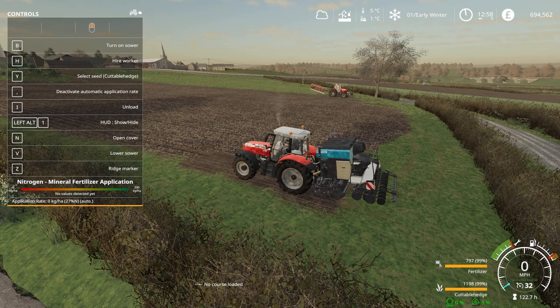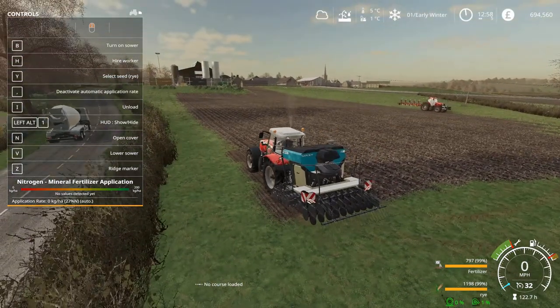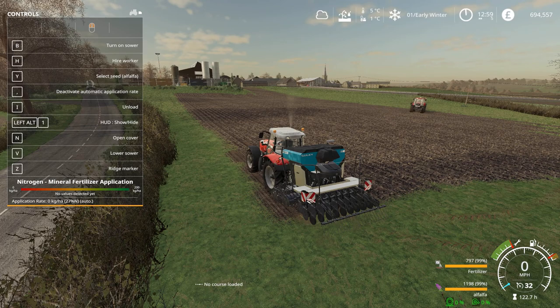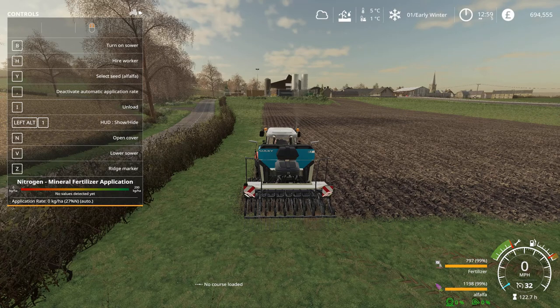The options are: grass, cuttable hedge, minseed, rye, triticale, spelt, pasture grass, forest grass, field grass, alfalfa — that might be an option for the cows — clover. Actually, I like clover. Count the side now: we've got oats in both our fields that we bought, so I'm thinking we could do half and half — alfalfa down half the field and clover down the other half.